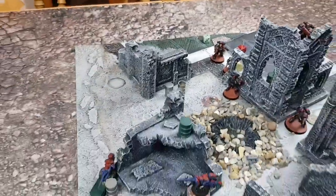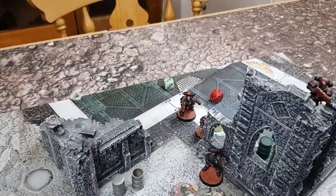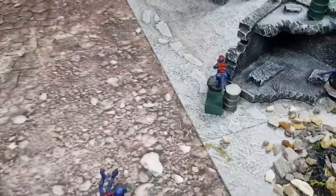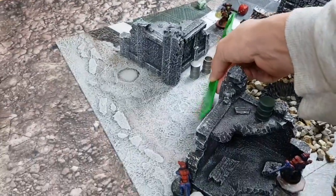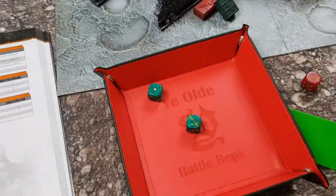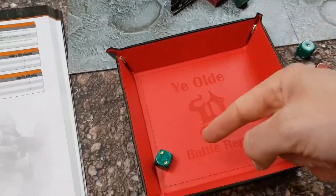One more ready model left — the gunner. He's got a Bolt Rifle and he's going to fire at this Termagant to minimise their shooting. He's in half range for rapid fire, hitting on threes. One hit — doesn't wound that Termagant. That's all the ready models done. Now it's time for Tyranids to fire.